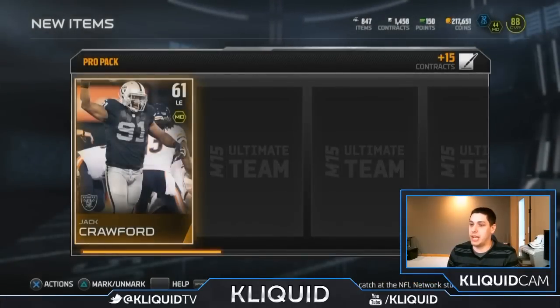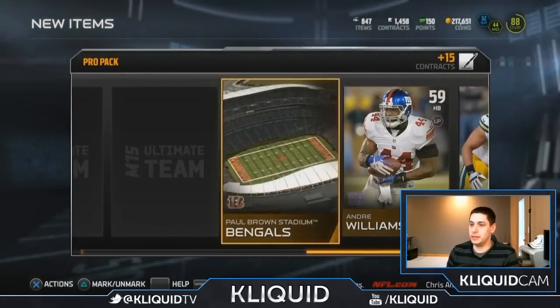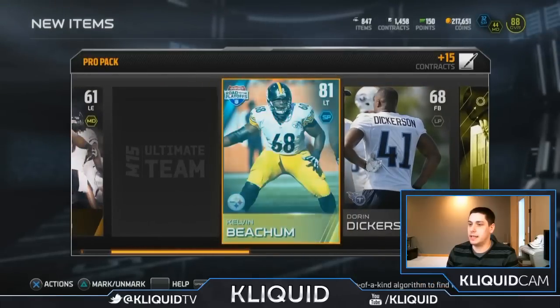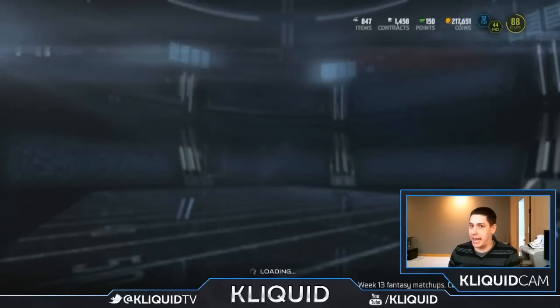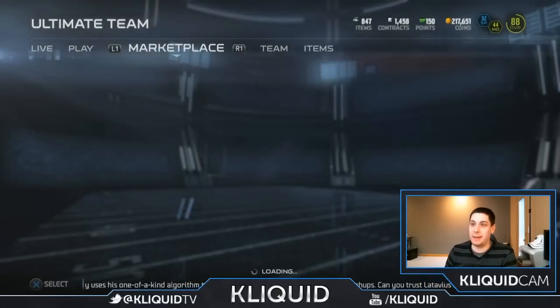All right, here we go. This is the last one. Jack Crawford. Come on — going backwards. Mike Patterson, Saints away jersey, Joe Philbin, Helvin Beecham. Oh my goodness. My packs are worse than anybody's on YouTube, I swear. Nobody has this bad of packs.